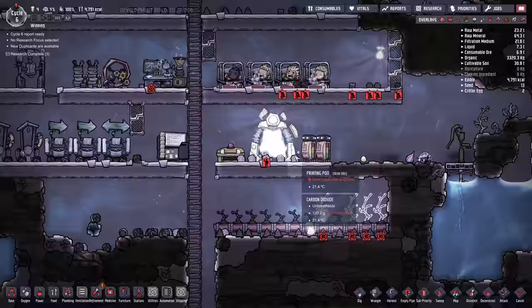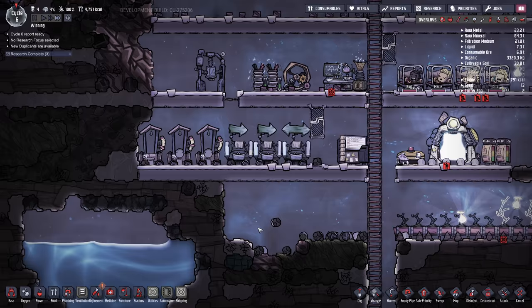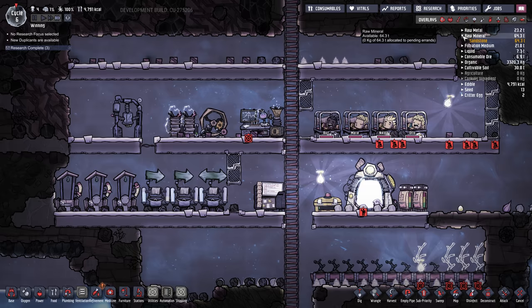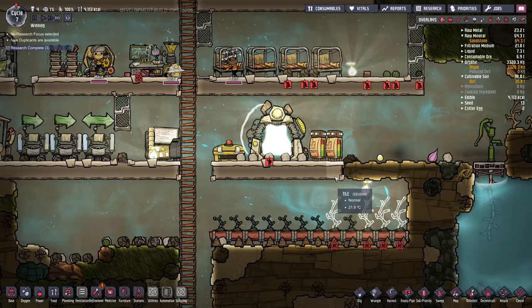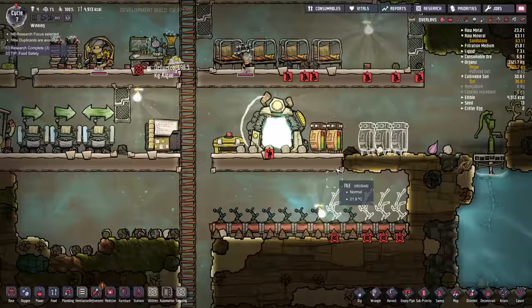Until we get our mealwood going we're going to have to make mush bars, which take dirt — we have some — and water. If you go to the top right you can expand the menus to see how much stuff you have. Under Organic we can see we have 3,300 kilograms of algae, which isn't a whole lot. Under Soil we have 30 tons of dirt, which is quite a bit. Our storage containers have filled up so I'm going to build some more.